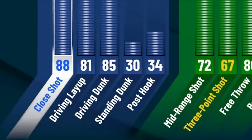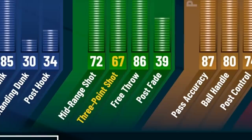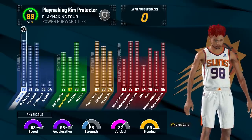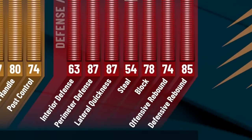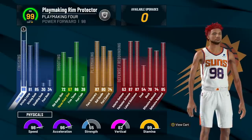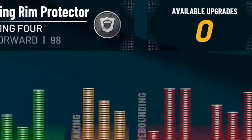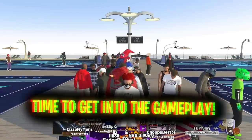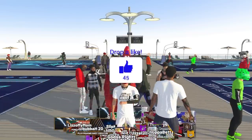Looking at the stats: 85 dunk, 81 layup, 88 close shot — very good driving stats. 67 three-pointer, 72 mid-range — we can definitely shoot the three ball. 80 ball handles so we unlock almost all dribble moves. On defense: 87 perimeter defense, 87 lateral, great rebounding stats, pretty high interior defense, and 98 speed. This build is max wingspan and 6'7", with 98 speed, 96 acceleration, 82 vertical, and 99 stamina with rim protecting takeover. This build can literally do it all.